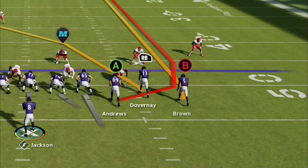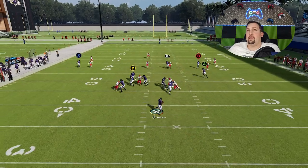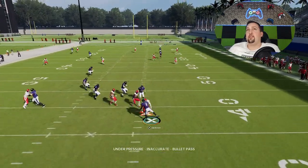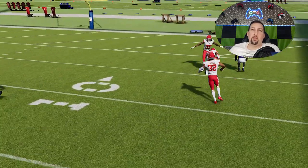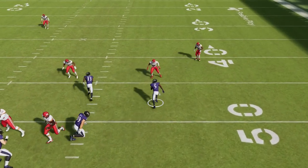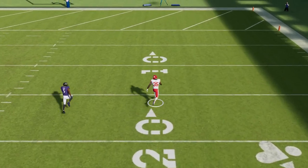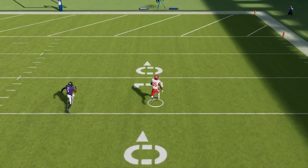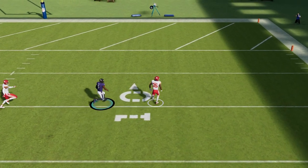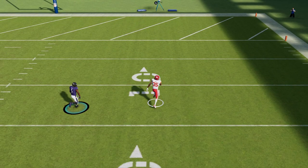Pre-patch, all you had to do is put this receiver out on a fade. It was a very glitchy play — one I had originally in my ebook. But this was the play they essentially mentioned in the patch that they didn't want to work anymore. What they basically did in this patch is they really beefed up these outside third cornerbacks. This cornerback now will not let anything past them — anything in their area does not get over the top like it did pre-patch. He basically always has position, so this setup is pretty much dead in the water.